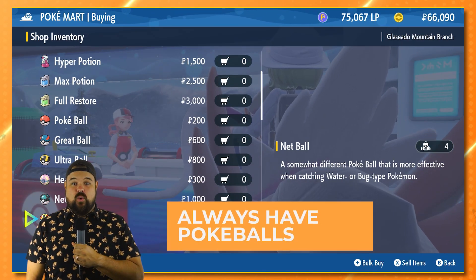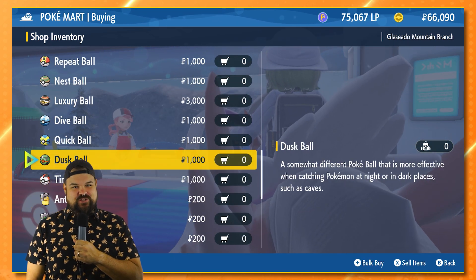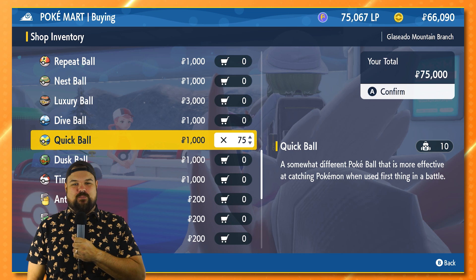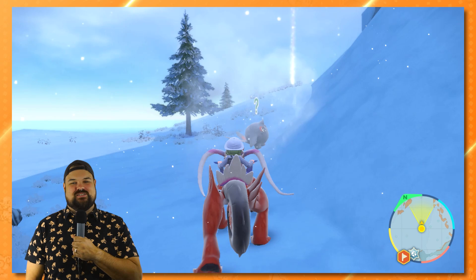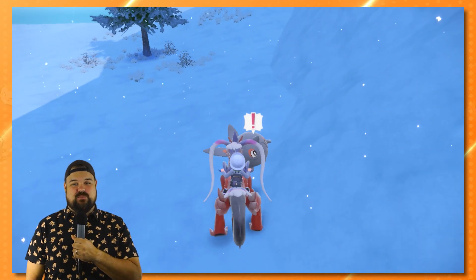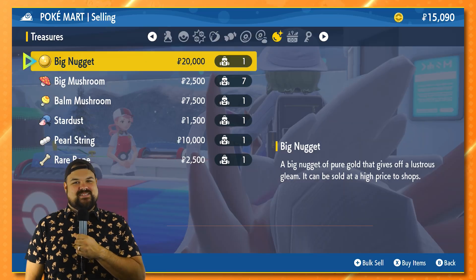Always have Pokeballs. Whether you're completing your Pokedex to get your shiny charm or not — yes, there is a shiny charm — you will never want to be without precious Pokeballs. Don't get caught finding a shiny with no way to catch it. Luckily, you can use a new currency called League Points, or LP, to purchase items alongside your typical Poke Dollars, so you should be able to stock up.